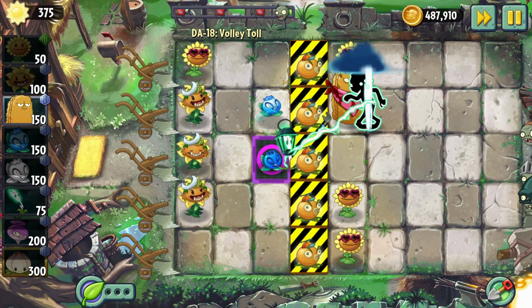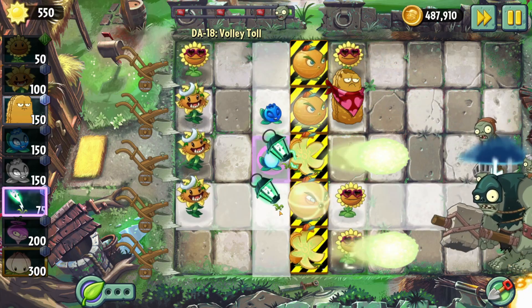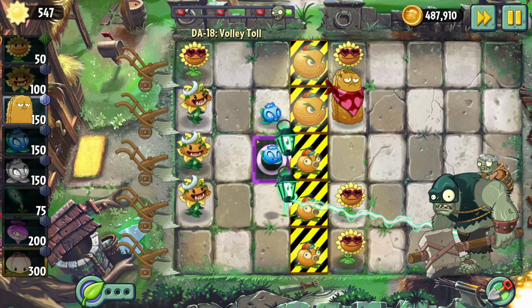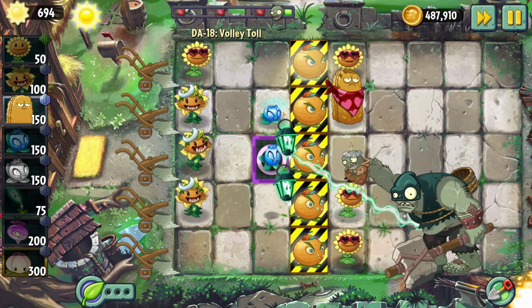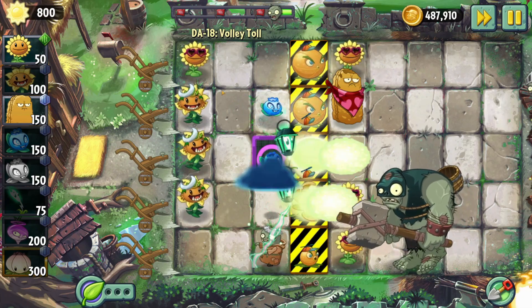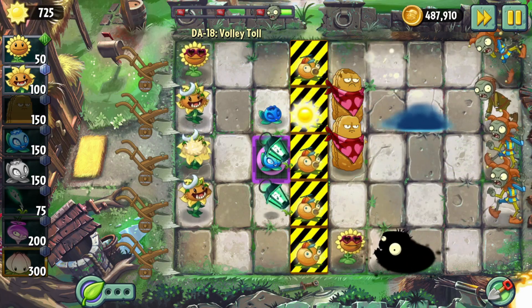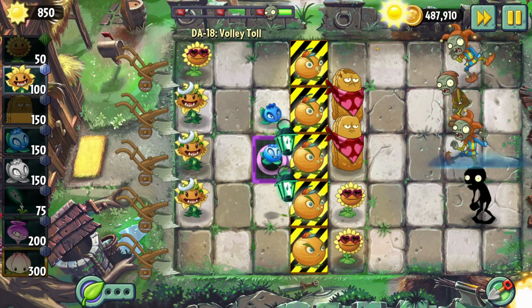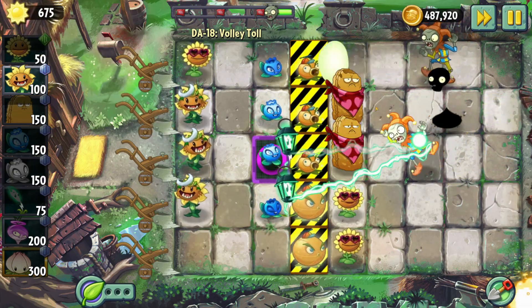The sunflowers are just temporary. The gargantuar is the only thing on screen right now — hopefully the blueberries target him. They did — nice! The imps are gonna be thrown to this third column here, that might be a problem. I saw that guy and I didn't block it in time.